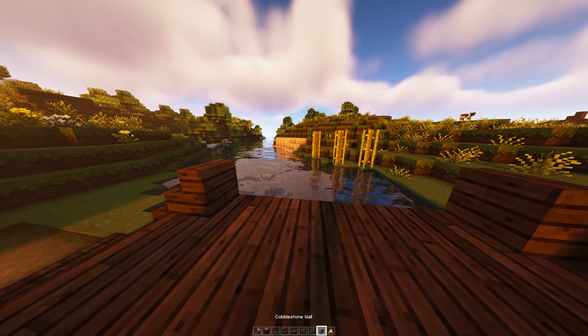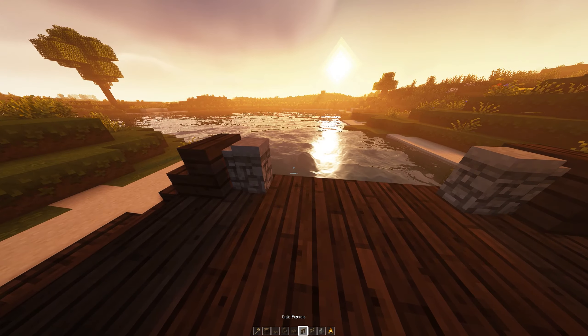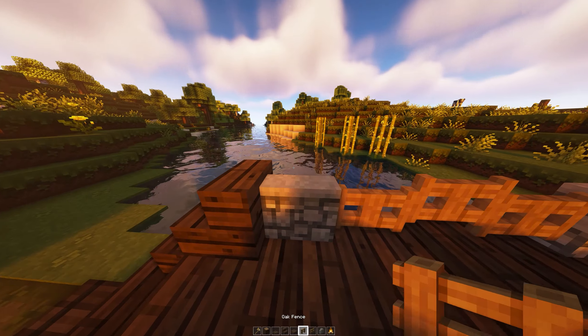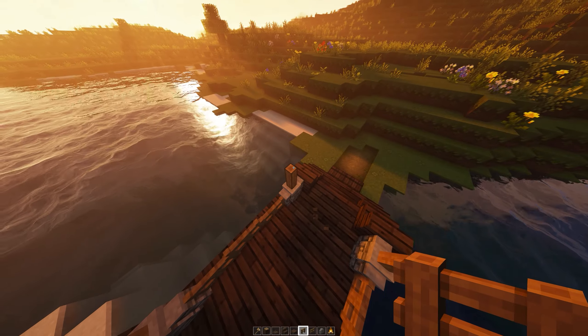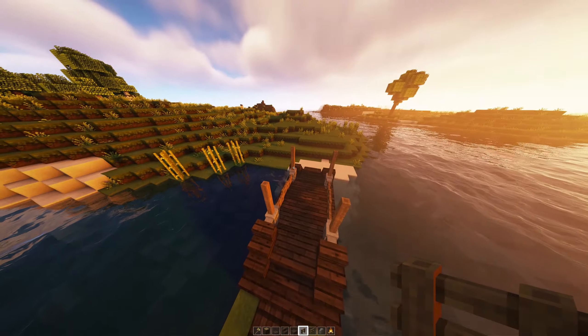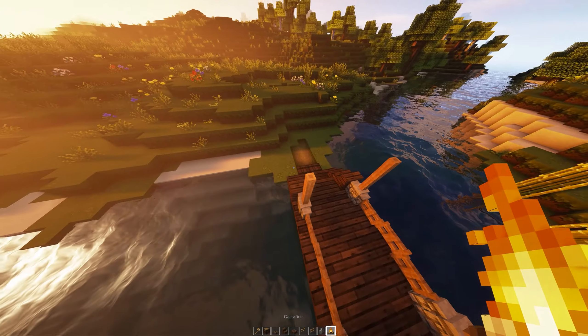Then go ahead and put yourself a wall right like this, get yourself the kit and put them like so, then put a fence on top of the walls and put another one. So far pretty basic, pretty easy.